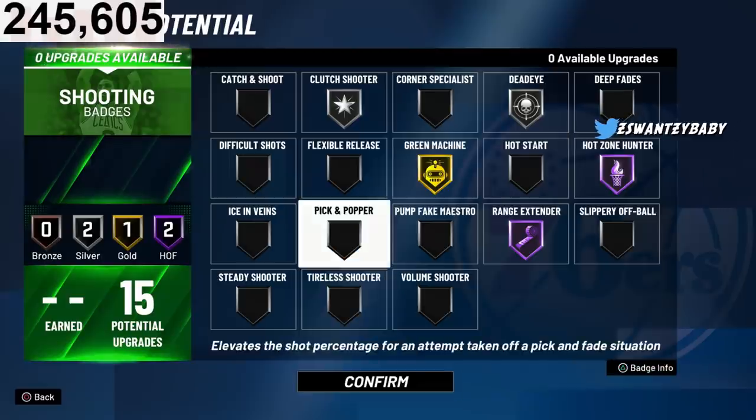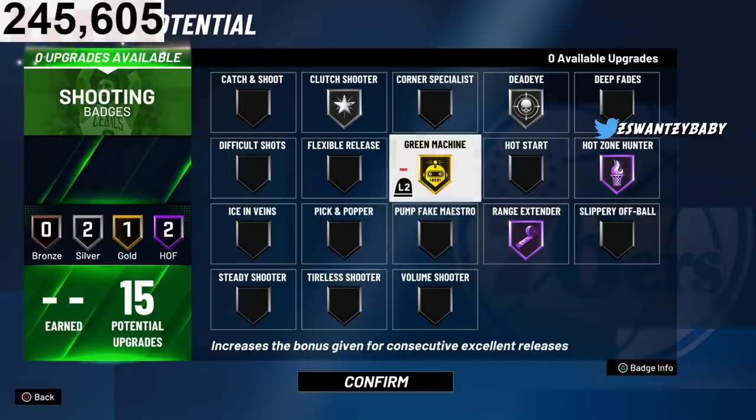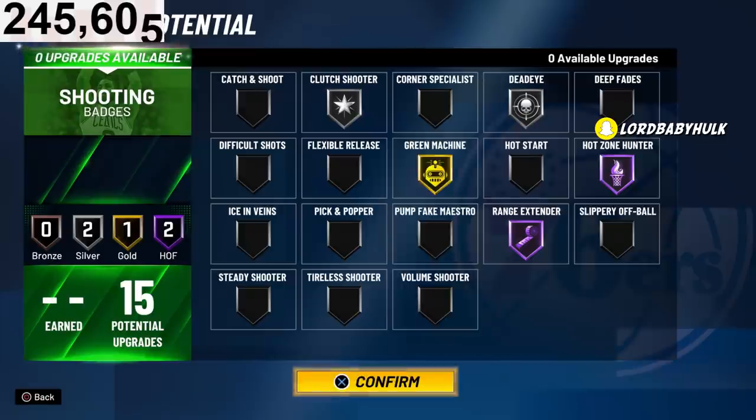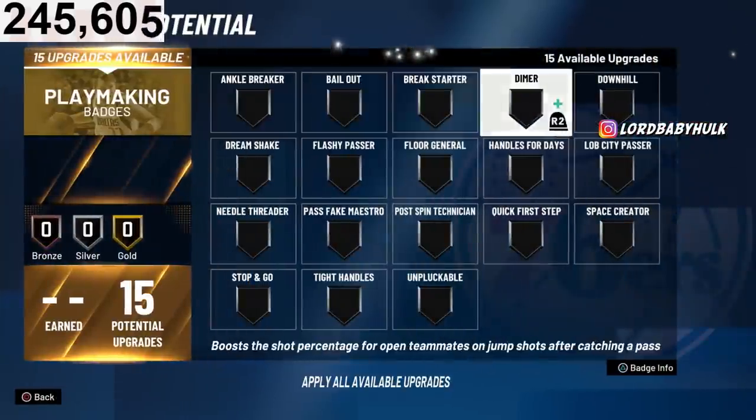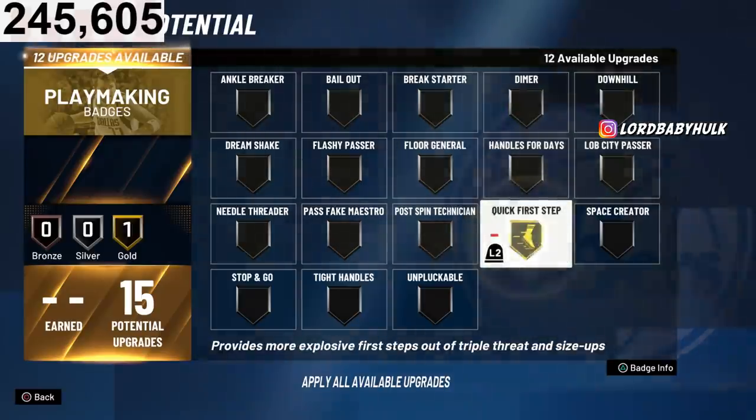People will most likely leave you open, so you could run a lower Dead Eye. Since you're not shooting a ton of contested shots you might not need it at Hall of Fame, but if you're really pulling with this build you can put it on Hall of Fame. You'll have over 80 shooting stats. You're gonna have gold playmaking badges.